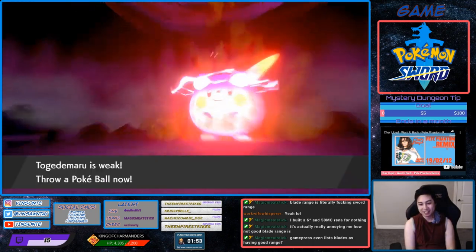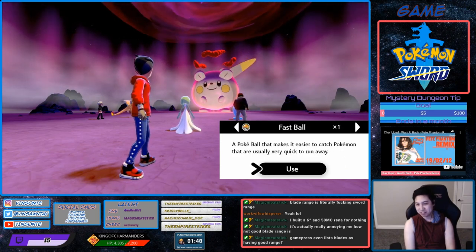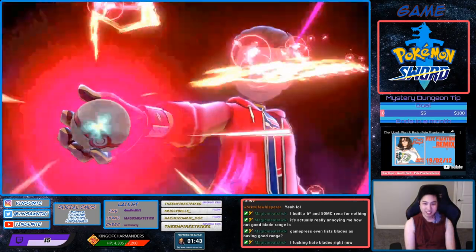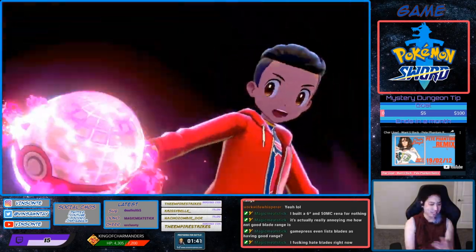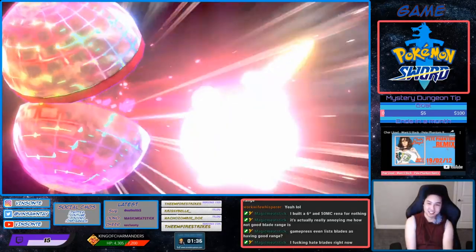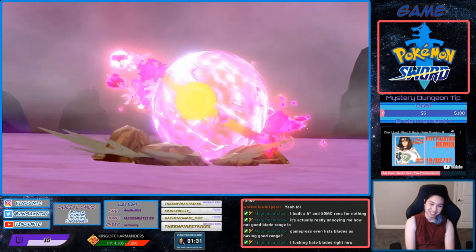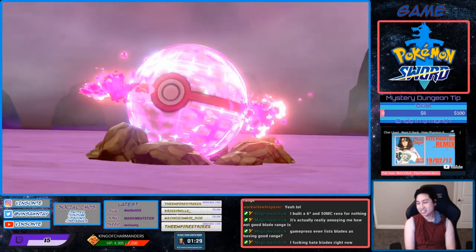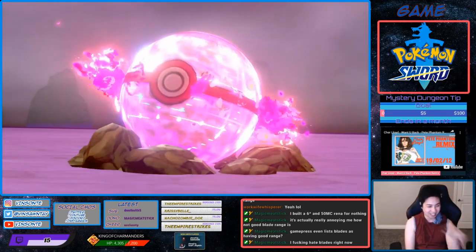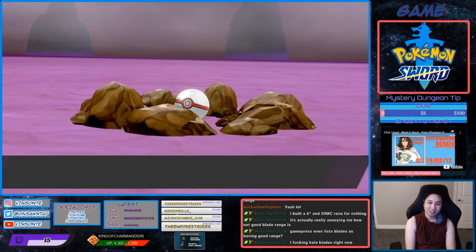Yeah, Mirror Ball — my Hidden Ability Pokémon. And there we go. Dirty. Okay, Maru!